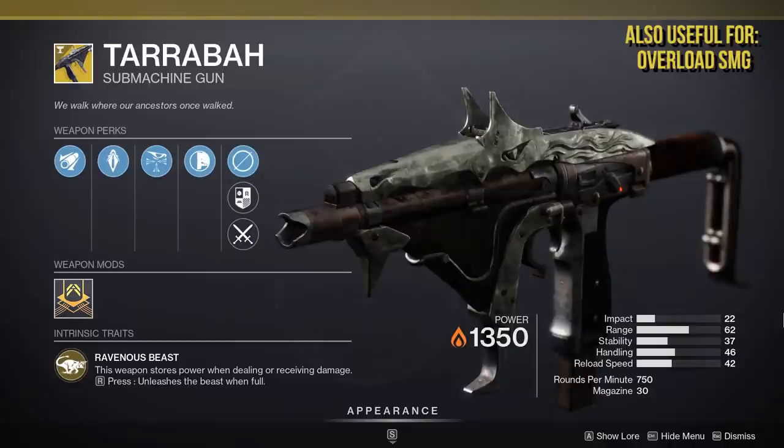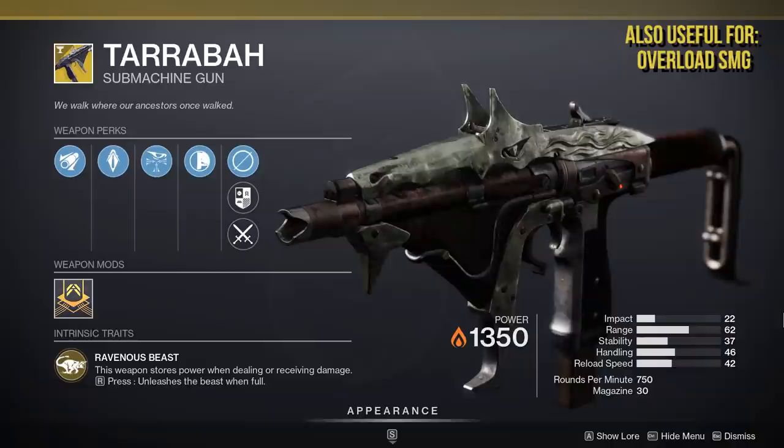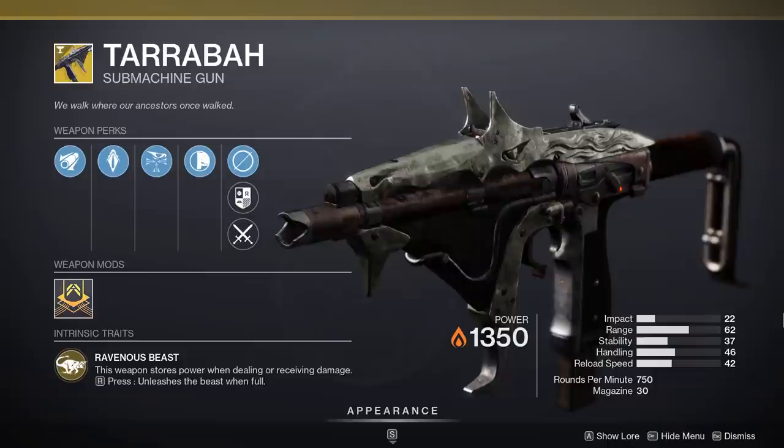Next, the Terriba. It recently got a buff in the Witch Queen and I think it has great damage output potential — it's great for both PvP and PvE. It's not terribly difficult to get the exotic perk ramped up and when you activate it, you have a ludicrous amount of damage output at your fingertips. It'll be more useful cutting through low health bar enemies — I wouldn't bring the Terriba to a boss damage encounter, but there's always a need for trash-shredding weapons in any raid.